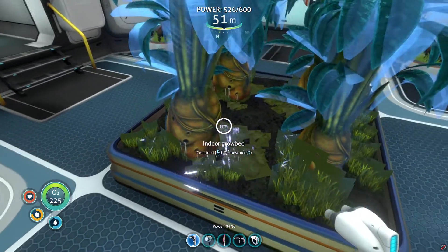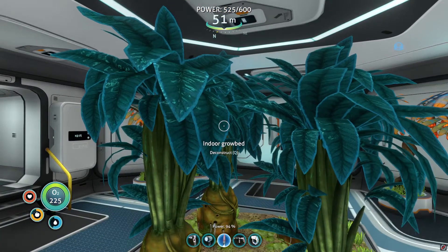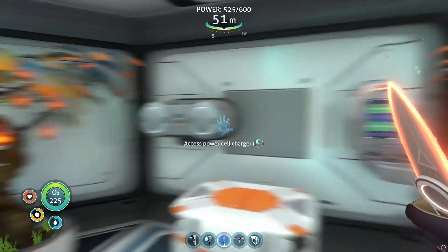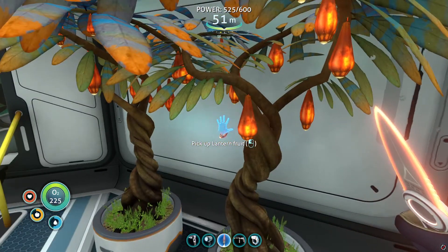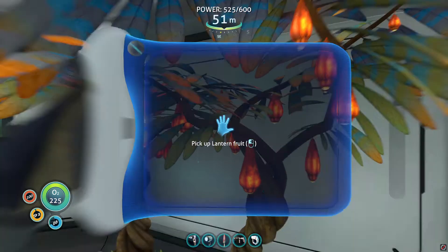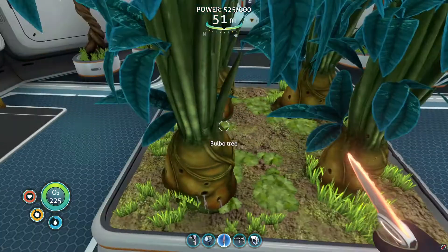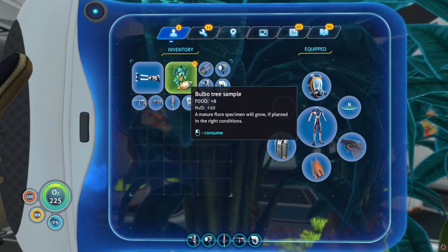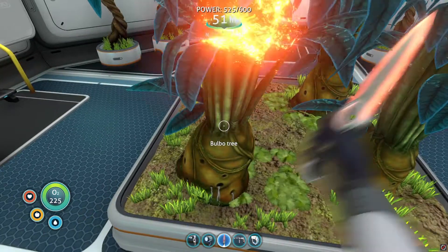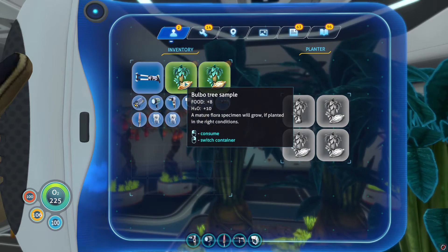The bulb tree is really good for water. As you can see it's eight on the food and ten on the water. If I pick a lantern fruit that's ten on the food and only three on the water — so I much prefer the bulb tree. People like the lantern tree more because you can keep harvesting it and it never goes away. For the bulb tree, after about eight or nine harvests it goes away and you have to replant it — but I don't see that as a big problem.